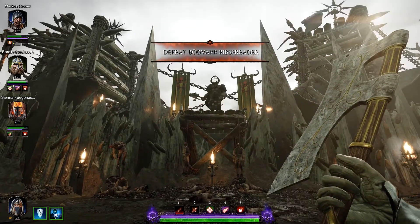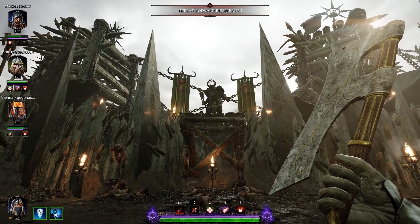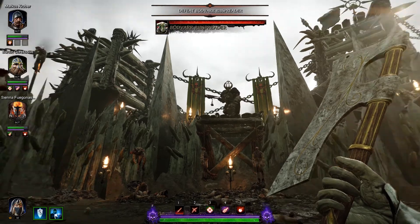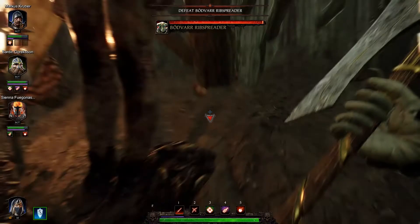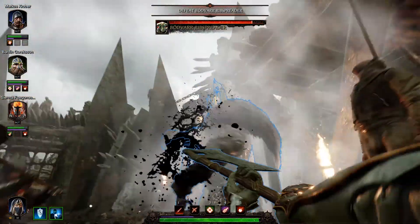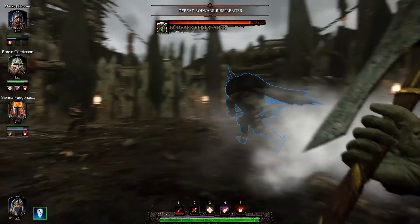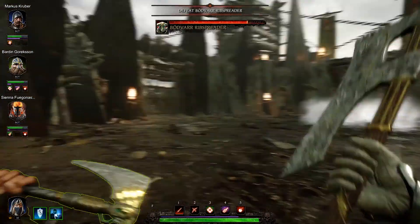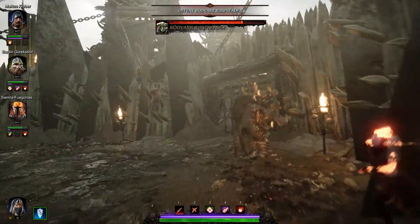Alright, come on out, mate. He's gonna face us alone. Well, good luck, Rib Spreader. He's weak in the head — yeah, you can mean that a few ways with this guy. Oh bloody hell! So he's got a magical axe. That's cool.